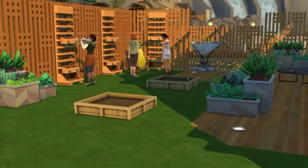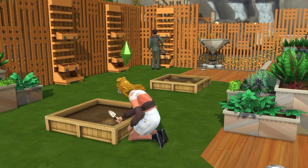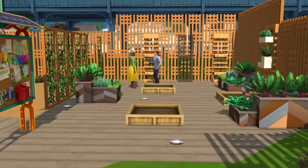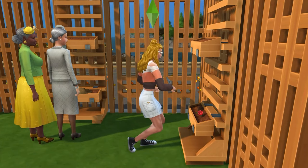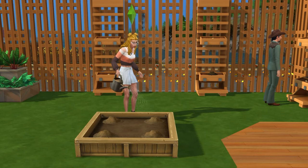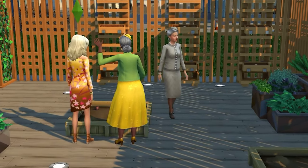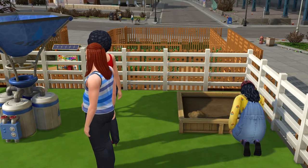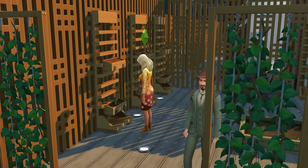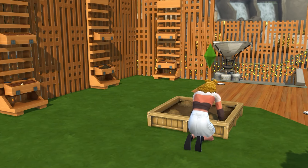Moving on — Eco Lifestyle brings with it community spaces, which are dynamic areas that can take on different forms depending on how the community votes at a community board. One such form is a community garden, where lots of sims can gather to garden together and potentially care for various bugs with insect farms. Sims will grow all kinds of random things at a community garden, giving you access to a wide variety of plants with ease. Sadly, townies won't plant the rarer plants very often, so you might have to plant those yourself. Overall, it's a great way to bring to life the idea of community gardening.